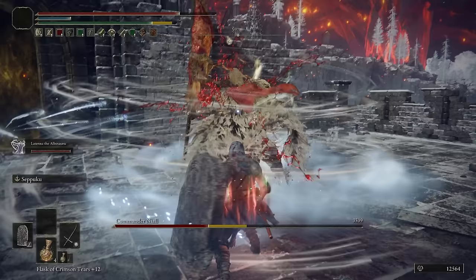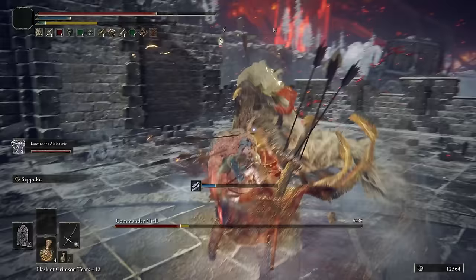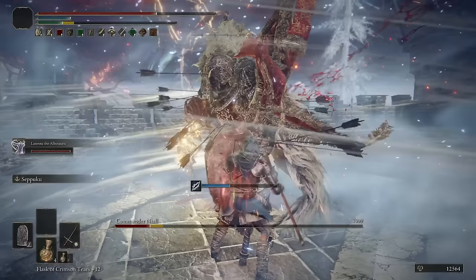By all means, you can still equip Mogwin's Spear with no problems at all, not having to change anything in this setup, but the Cross Naginata is still going to be the better option.